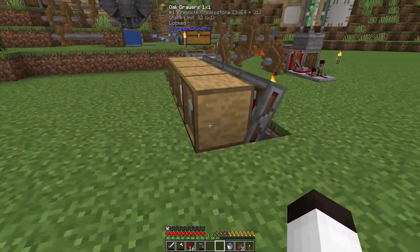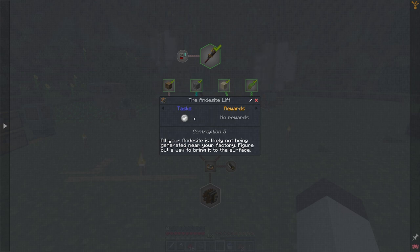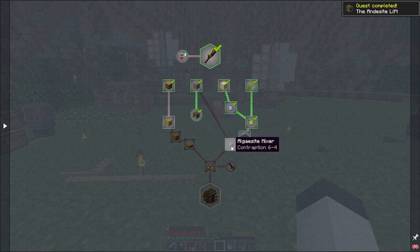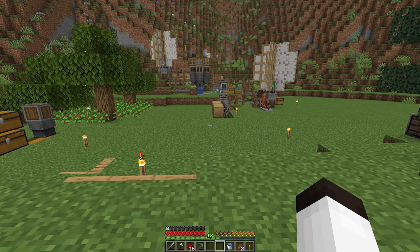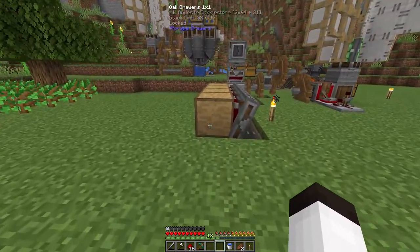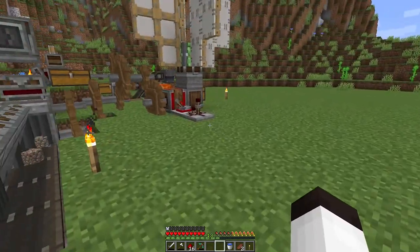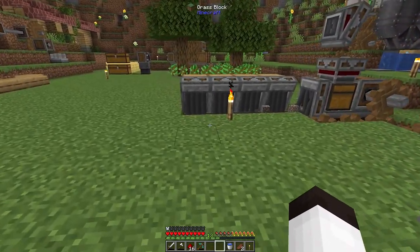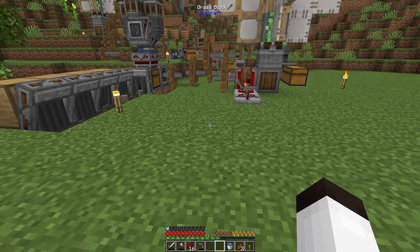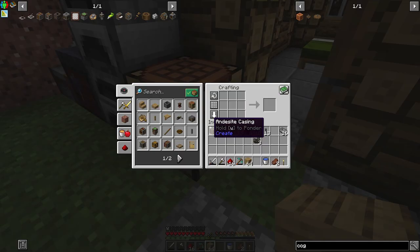I think we've done the andesite lift quest — marking that as completed. The next thing I'd really like to get done today is the Algaesite mixer. This takes bricks and your surfaced andesite cobble, mixes them together, and produces andesite alloy. So we're going to take the output of our andesite cobble and add it to a mixer to get the materials we need.